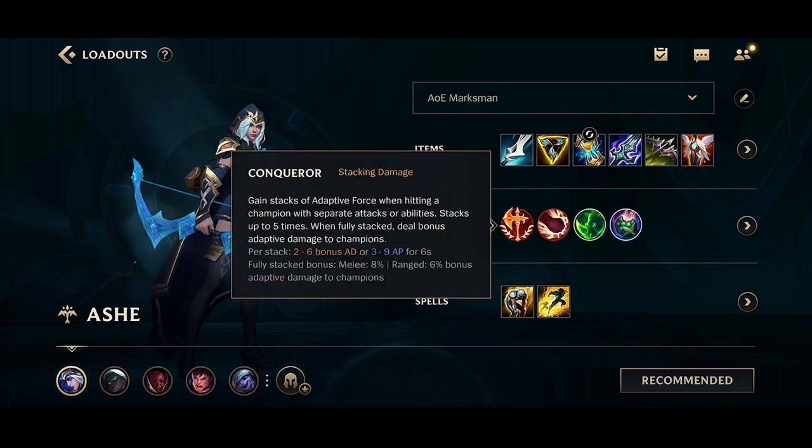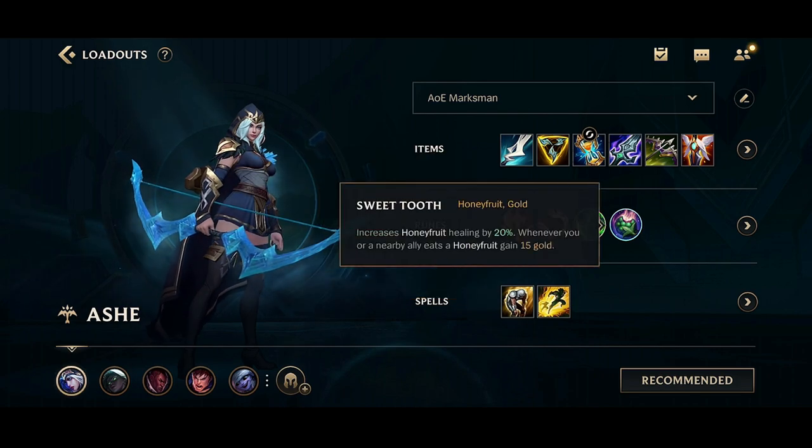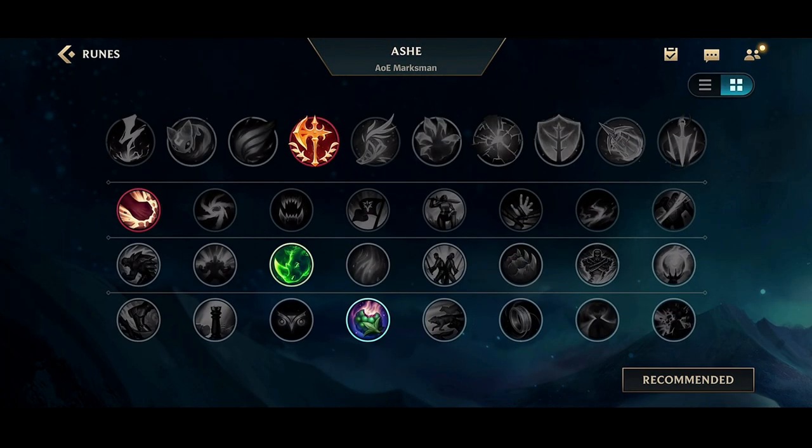For the runes, you're going to want to go Conqueror, Brutal, Hunter Titan, and Sweet Tooth. You might be wondering why not run Lethal Tempo — I came to the conclusion that Conqueror is just honestly better than Lethal Tempo in many ways, so you're going to get a lot more value with it.